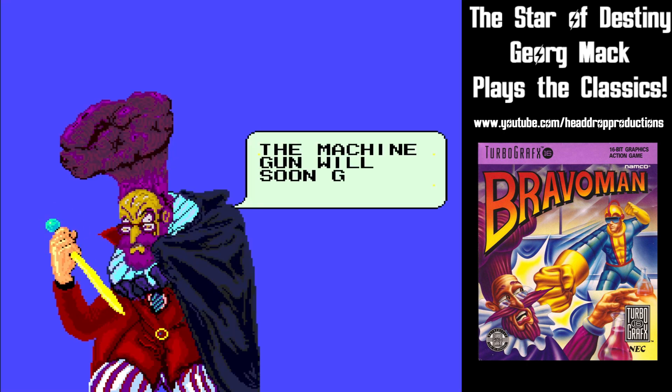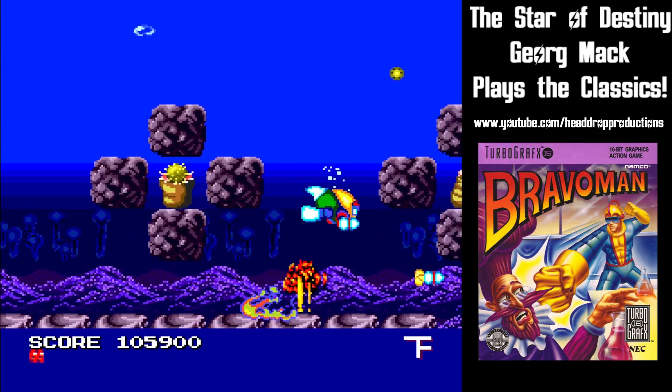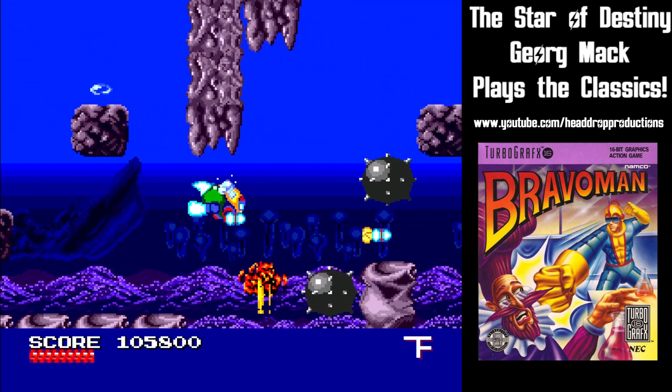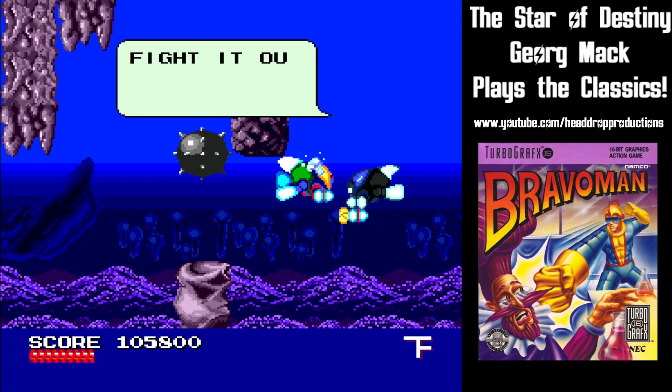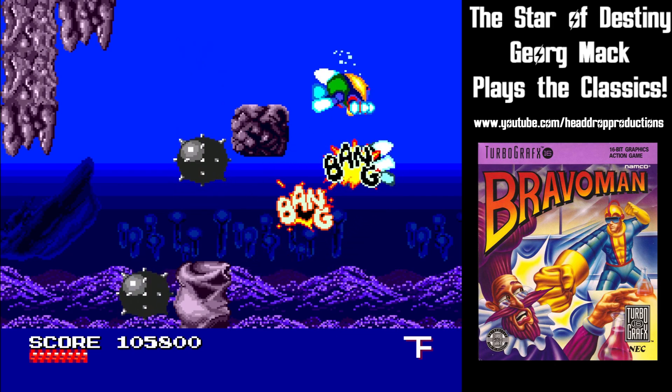Dr. Bomb taunts you between levels, getting more and more irritated at your progress. Some levels put you under water. You can shoot missiles with button 2 and drop depth charges with button 1. These stages are auto-scrolling, so you have to be aware of the stage surroundings as well as enemies.